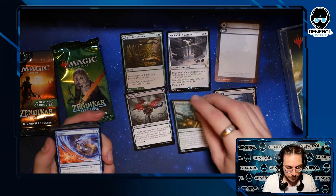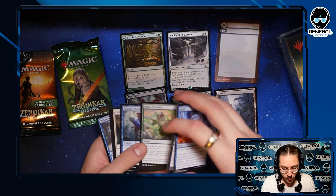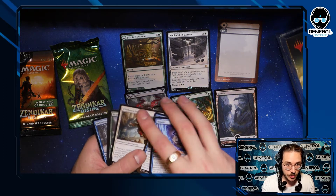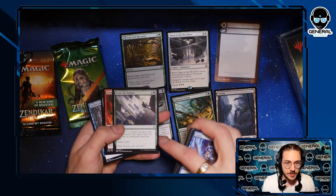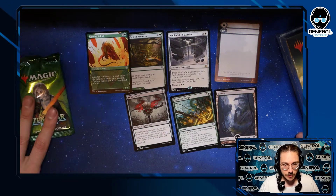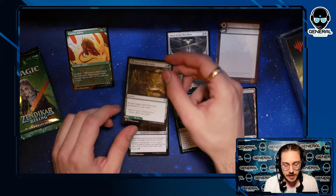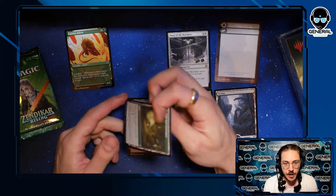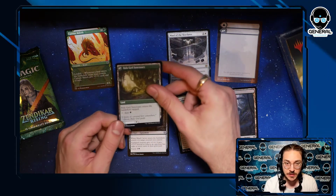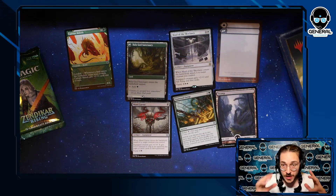We got some uncommons, commons, rares — some negates, old-school Marasa, awesome card. Laport Jeweler is a really good combat trick. Scale the Heights — really cool. We did get ourselves a gorgeous alternate art. I believe it's a recovery card — it's regrowth, but it's also a land if you need it to be a land. These are something we'll see pretty consistently in this set: cards that are something and also a land if you choose.